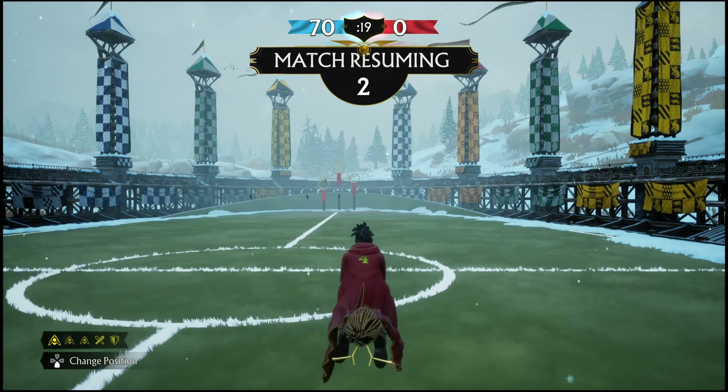This can happen multiple times throughout the match. Once this happens, you will have to switch your position over to the Seeker — they're the only one who can catch the snitch. At this point you have to go and find the snitch. It usually spawns near one of the goal posts, and once it spawns in you'll be able to lock on and it will have an icon.